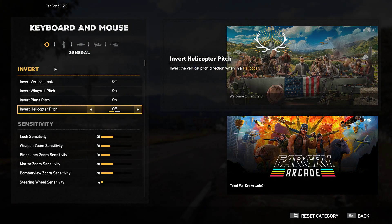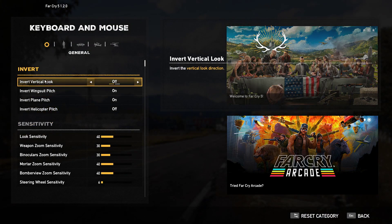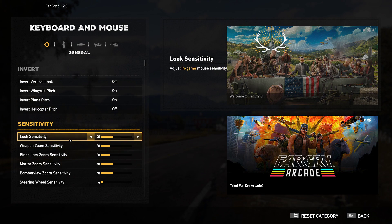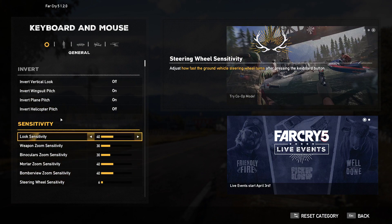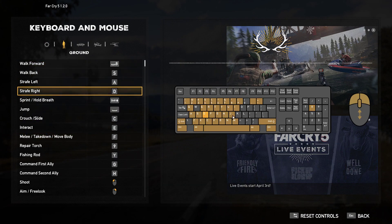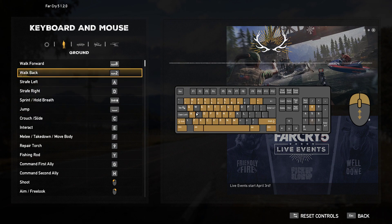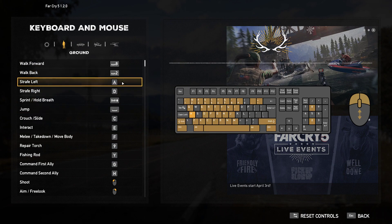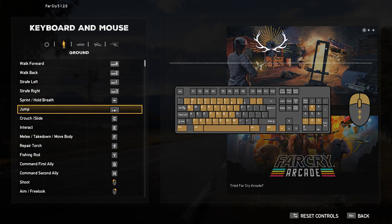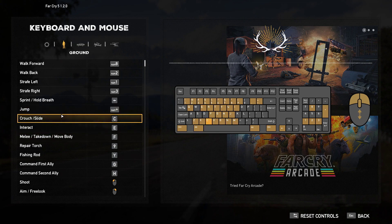Keyboard and Mouse — now here we're going to start changing things. Invert Vertical Look — probably not going to mess with that. We'll check look sensitivity once we're in the game. For Move, I'm mapping to Numpad 8 — we can map to the numpad, and it even shows us the key. I like that a lot. Strafe Right, Sprint — although it does jump to the keyboard after I select the key, which I don't like.